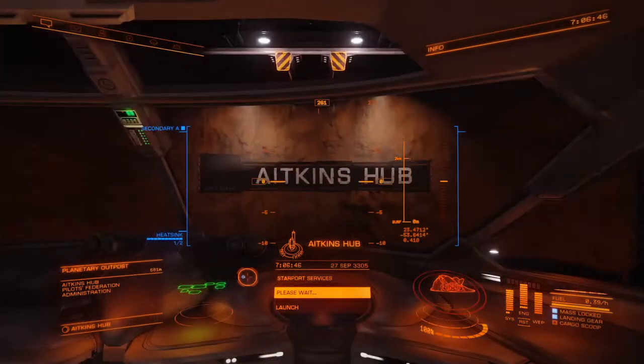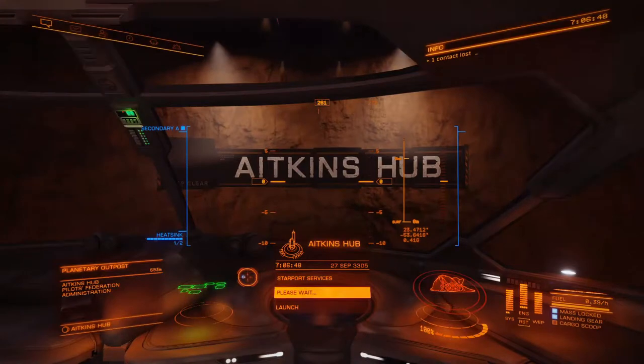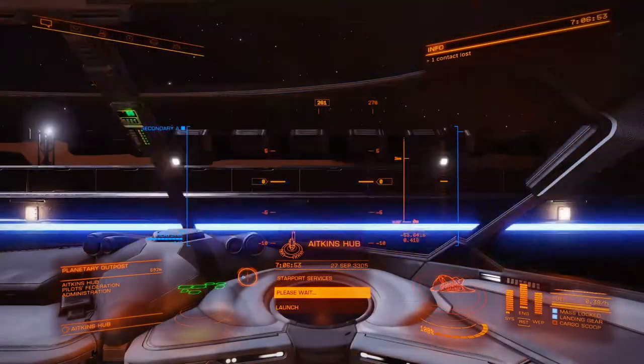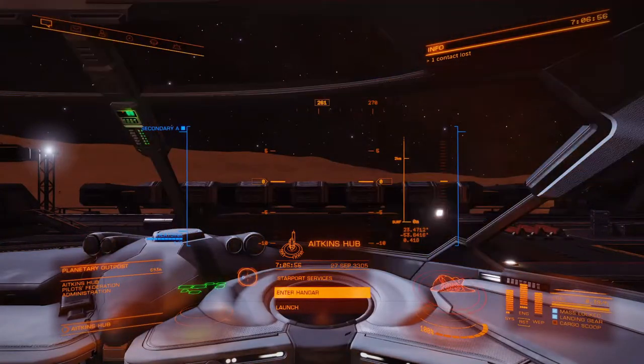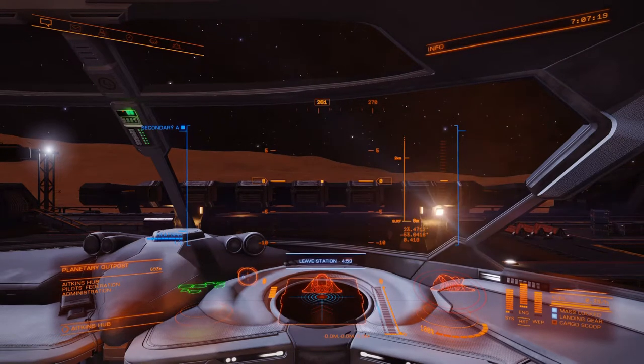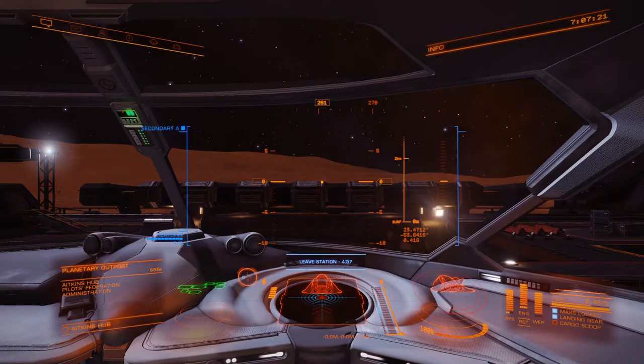If you have the advanced auto-dock computer and supercruise assist or whatever it's called, some of this you don't need to worry about — the ship will do it for you. But there will come a point when you buy a medium ship that it doesn't come with those modules, so you'll need to pull them off a smaller ship, buy new ones, or just learn to do it yourself. It's better to learn to do it yourself so you don't have to rely on automation.